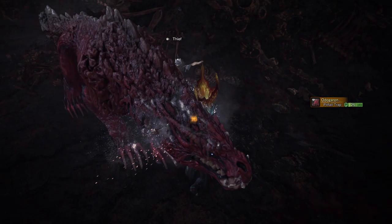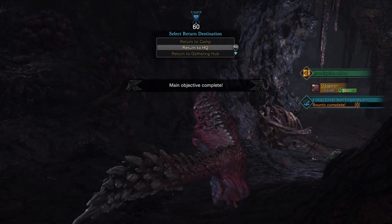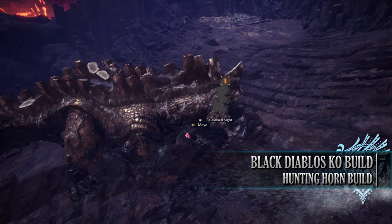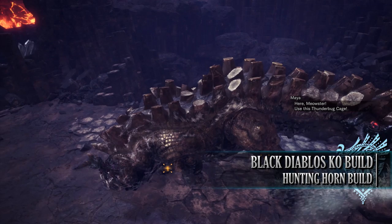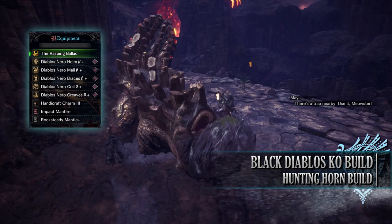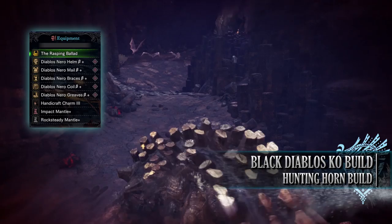Let's move on to the third build — the Black Diablos Knockout build. This makes use of the Black Diablos set, which comes with a wonderful set bonus allowing Slugger to go from Level 3 to Level 5, increasing knockout potential. It also makes use of one of the strongest raw attack Hunting Horns in the game, making for a powerful build. You'll need the entire Black Diablos set: Diablos Nero Helm Beta, Mail Beta, Bracers Beta, Coil Beta, and Greaves Beta. I'm also using a Handicraft Charm 3, and for my weapon, the Rasping Ballad, found in the Acidic Glav Hunting Horn tree.